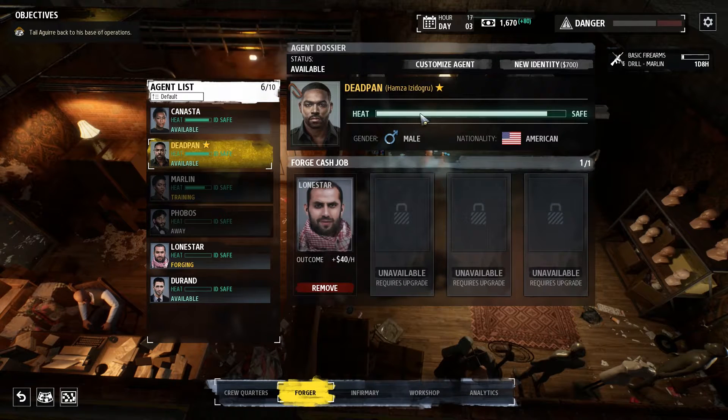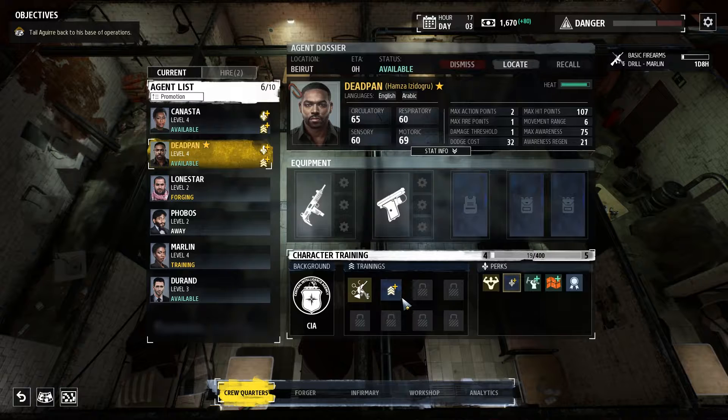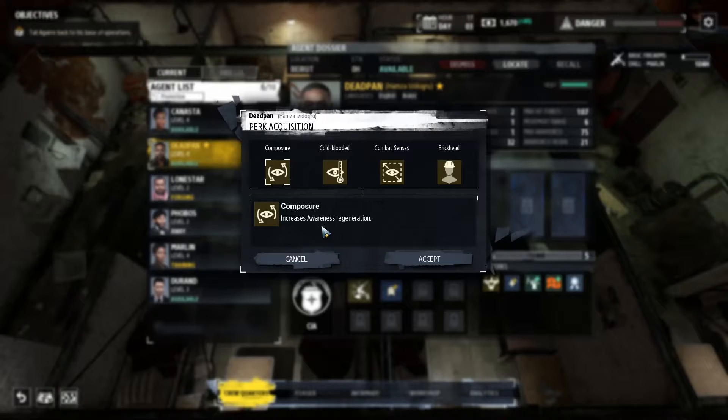Canasta and Deathband are almost exposed but not yet, so maybe after the next mission we're gonna have to get new identities for them as well. But for now we are gonna get some new trainings and new perks — a Deathband new perk: Increase Awareness Regeneration, Decrease Cooldown of Focus Ability, we don't need that since he has the Zen Ability, Increase Maximum Awareness, and Protects from Stun Effects.